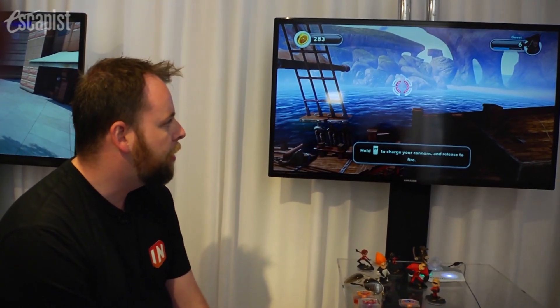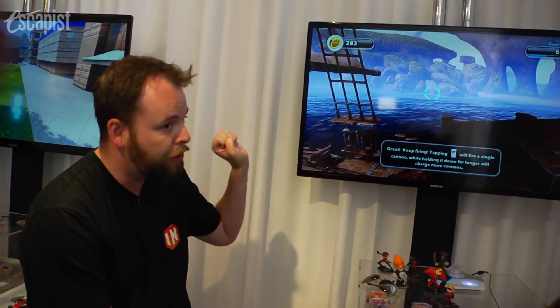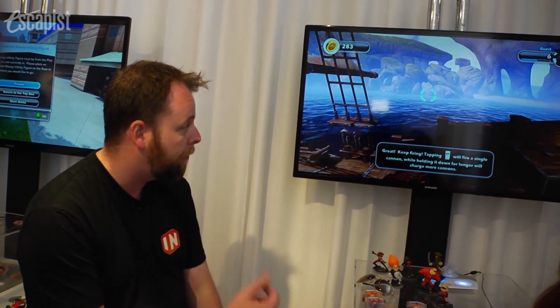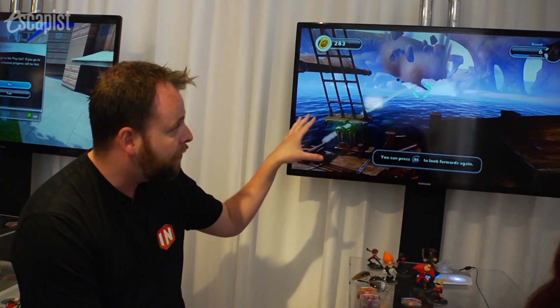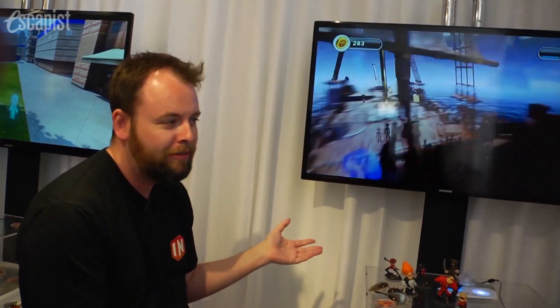If you hold down the right trigger, you're actually going to charge up your broadside cannons. You're going to be able to fire them as a huge full burst, or you can keep tapping it to blow up all those rocks that the Kraken broke down. This is how else you're going to get out into the ocean.